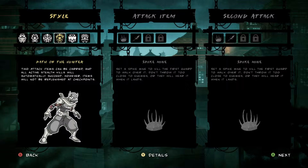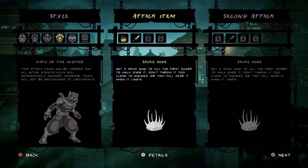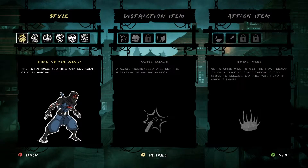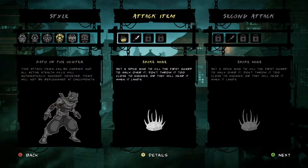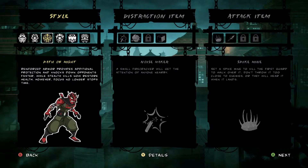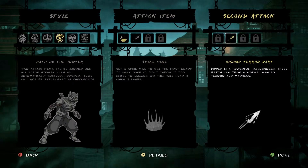Path of the Hunter is unlocked by getting three aggression seals in each level. I'll try and demonstrate when we actually get into the game. This is a 2D stealth game in which you are a ninja — this ninja. But I'm using a different costume. As you can see, I can carry two attack items. Normally I'd have a distraction item and an attack item, but with the Hunter I can have two attack items instead, which is rather good.